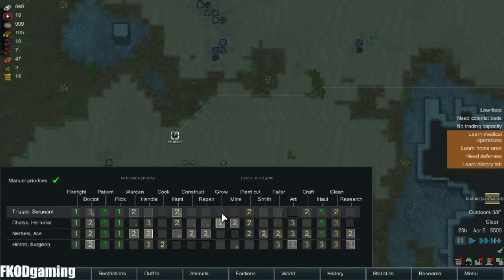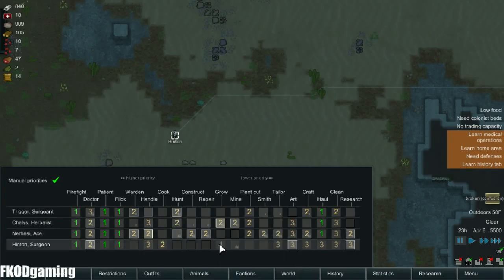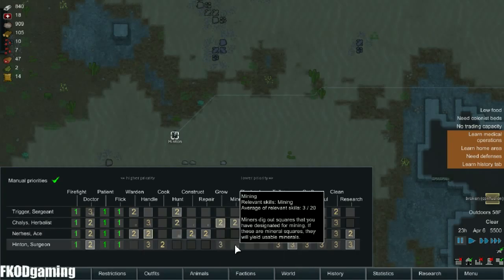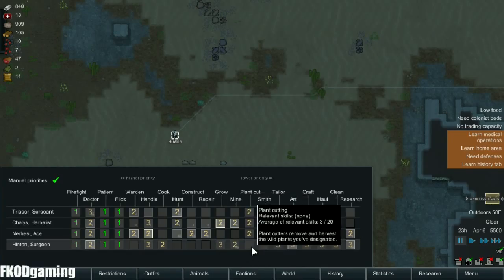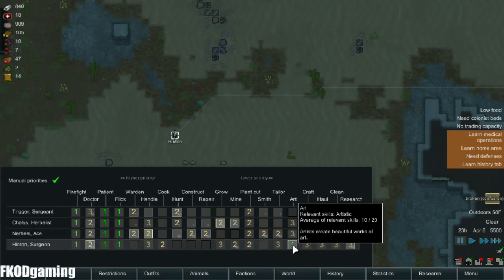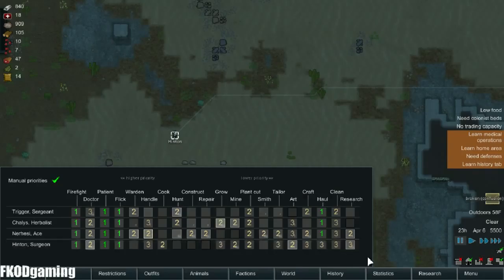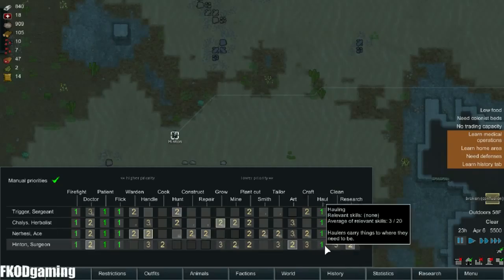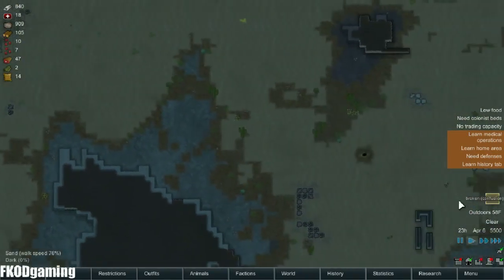Grow — some skill, more than most people, so let's make that level 3. Mining at level 2 since he has a passion for it. Plant cut level 2 with everybody else. Art level 2. Crafting on there, that's fine. And researching as well.